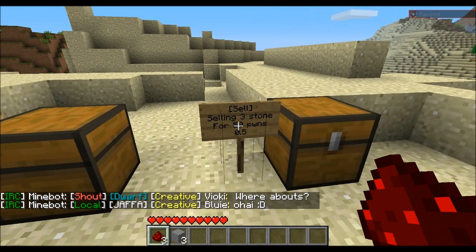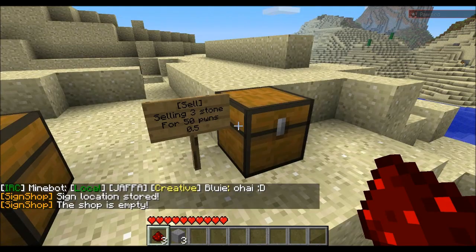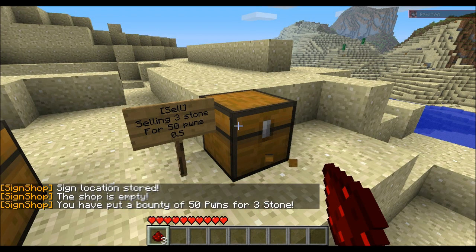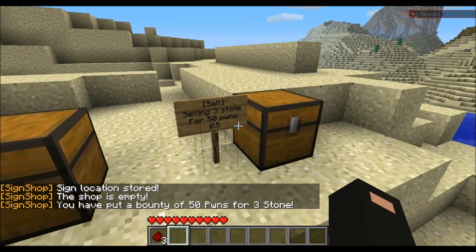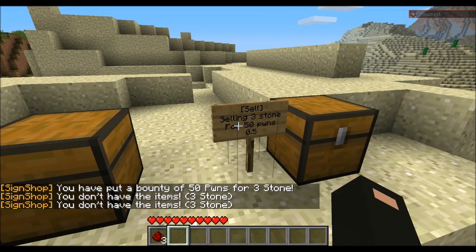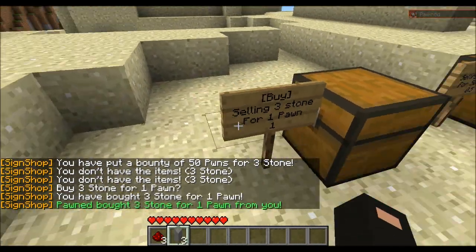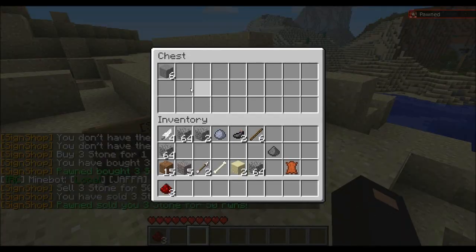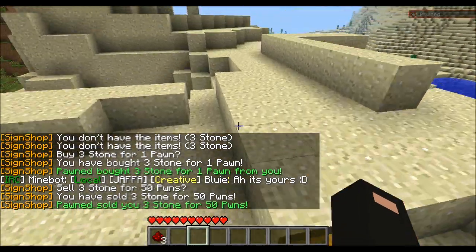You need to put the three stones in the chest — my bad. Then punch both the sign and the chest. Then you're selling three stone for 50 pawns right there. To demonstrate: punch the sign, and I've sold it — it's in the chest and I've got the money.